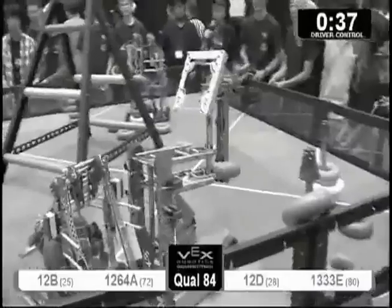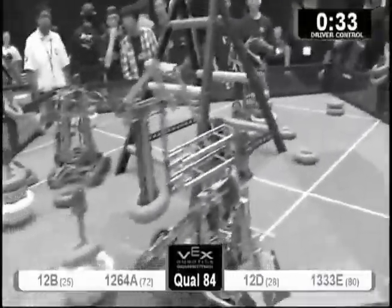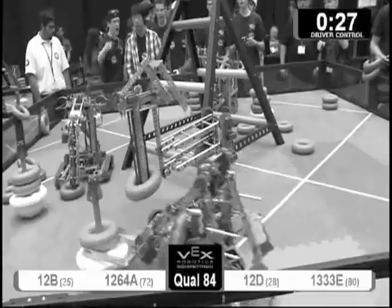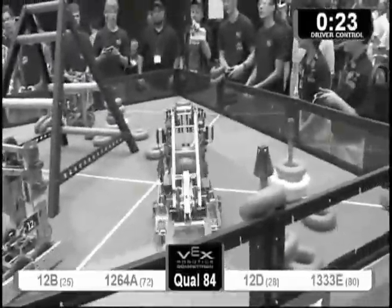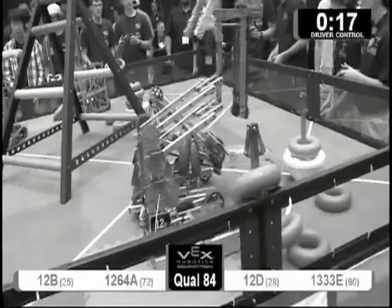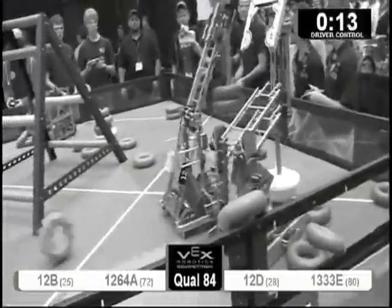40 seconds remaining now. 1333 drops one, then two, taking another goal back for the blue alliance. Most of the goals in possession for blue now — only three for red, six for blue. As red descores again, blue moves back in quickly to retake it. Six to three on goal possession for the blue alliance with 14 seconds remaining, and off goes another one for blue.